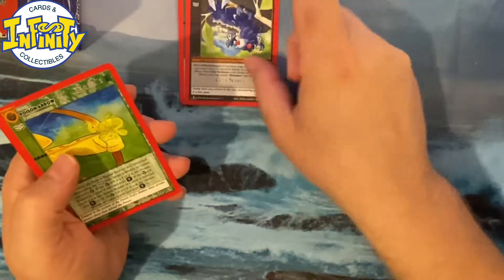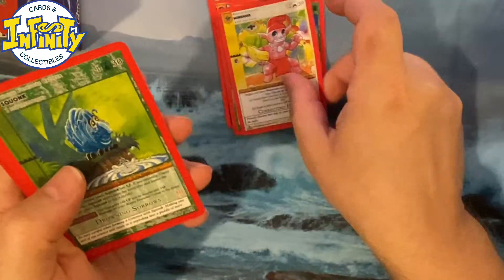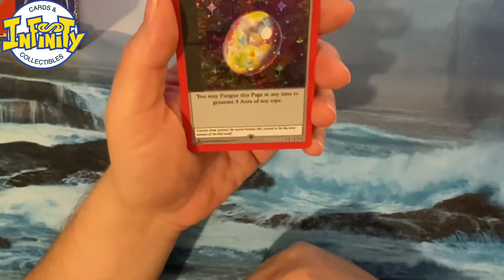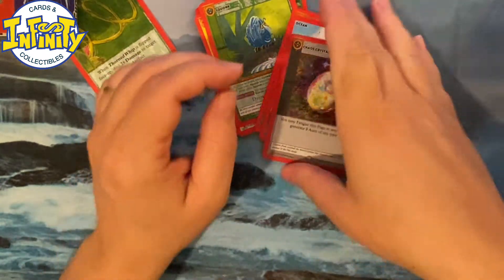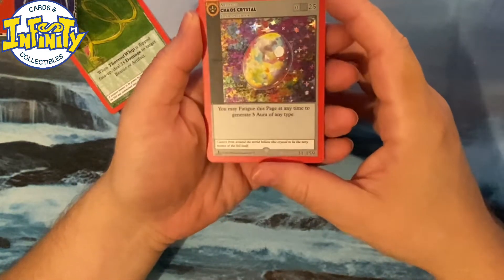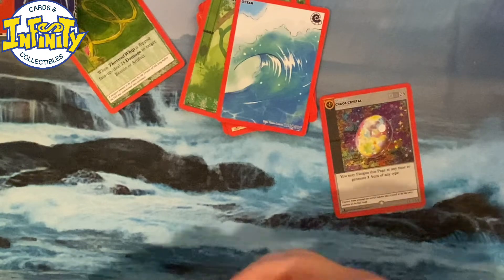All right, so we have Ghost Potion, Chibi Mouse Mask, Poison Arrow, Silver Cat, Many Ham, Squonk — oh my god, I just can't believe it! It's like we got two holo Chaos Crystals yesterday, and the first booster I opened has another Chaos Crystal. Damn, that's wow.